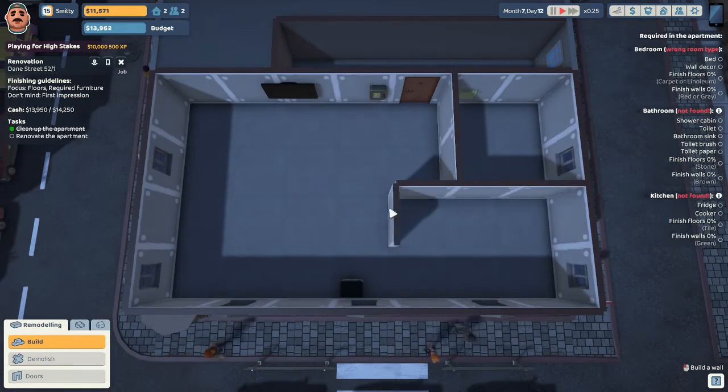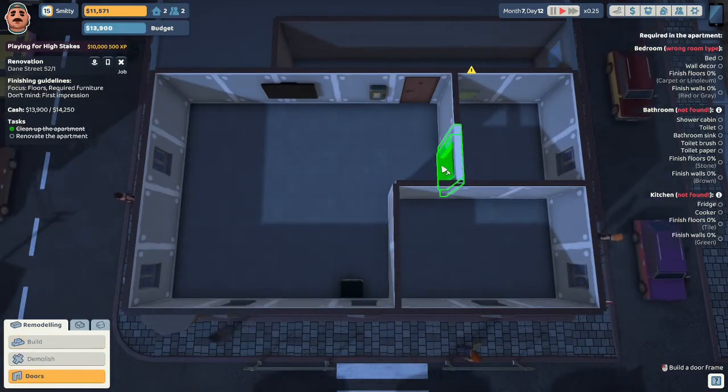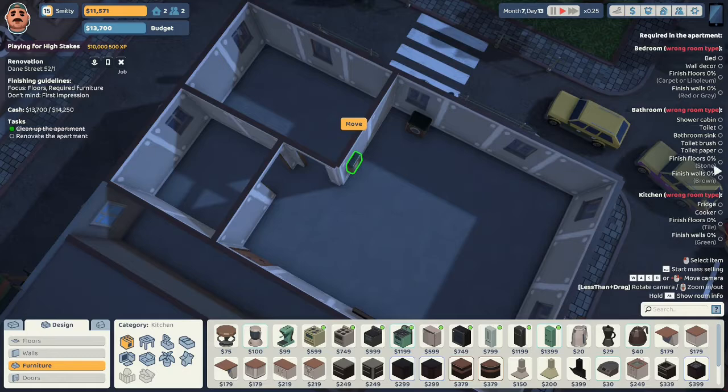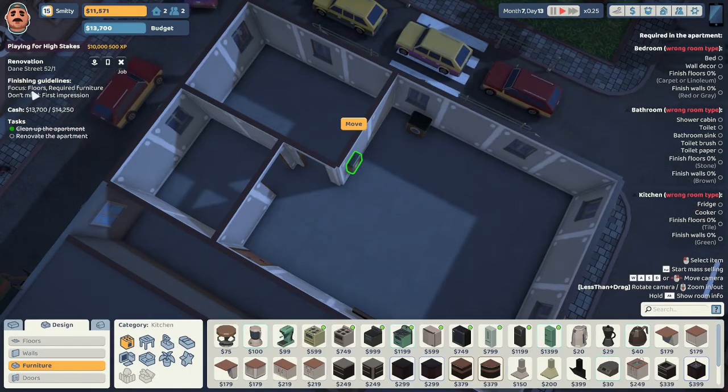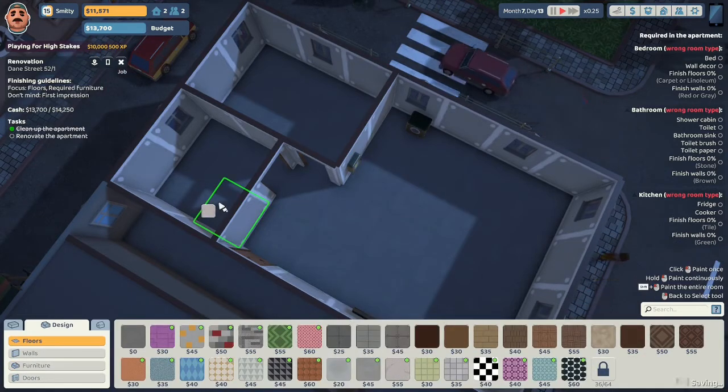I'll do the three-square bedroom over here. Let's put in some doors because the radiator is complaining — the radiator there. And I'm going to move the fuse box over here. So let's start with the bathroom. The bathroom needs stone floors and brown walls, and he wants us to focus on the floors. The highest stone we have here is marble, so we'll put marble there.